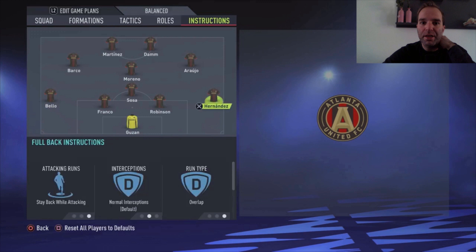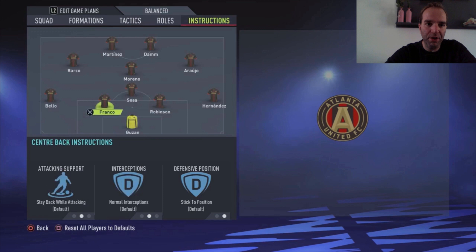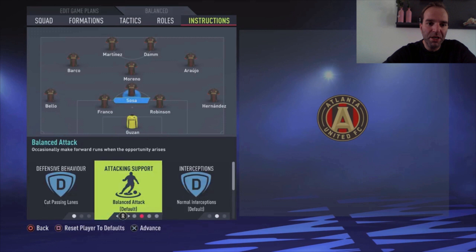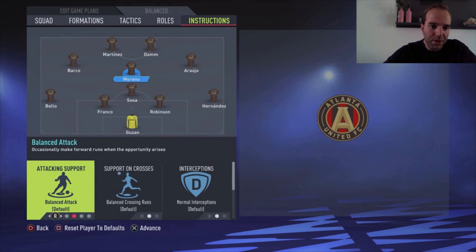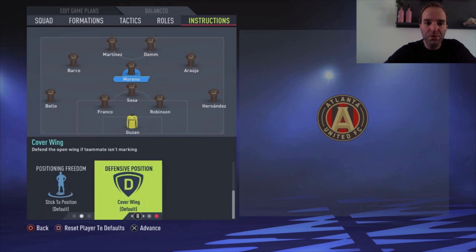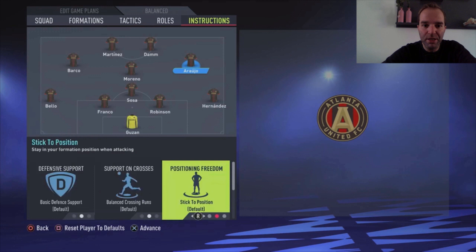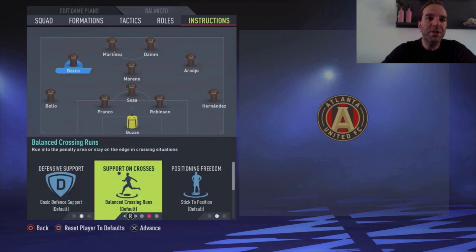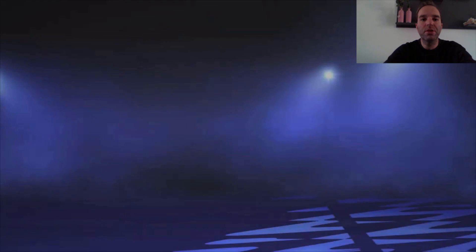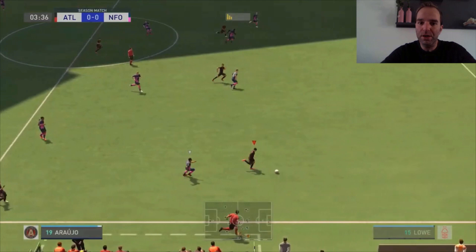For instructions: stay back while attacking and overlap run type for the right defender. Both center backs are default. The left defender also gets stay back while attacking and overlap run type. The defensive midfielder Sosa gets cut passing lanes, stay back while attacking, and cover center. The central midfielder gets balanced attack — since he's already an attacking player with a high attacking work rate and you only have one defensive midfielder. He also gets stay on the edge of the box for the cross and cover center. I didn't change anything for the attacking midfielders — both are default. Martinez gets get in behind, and Dam also gets get in behind.